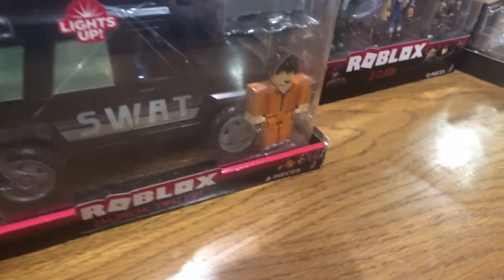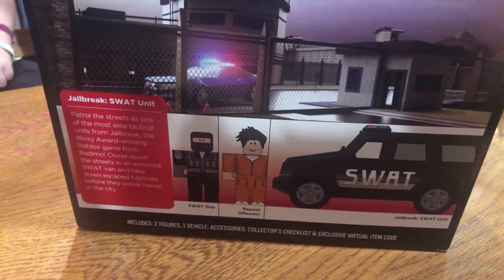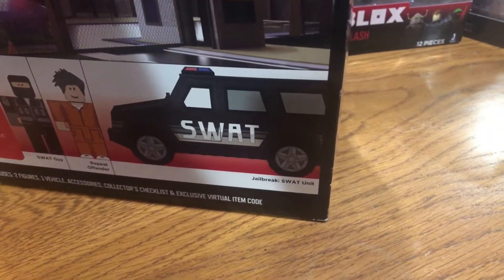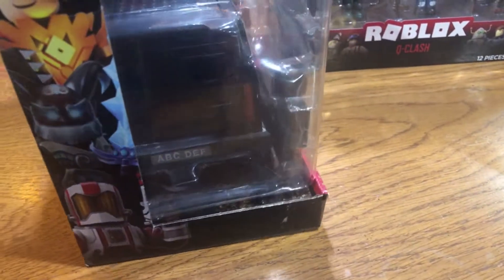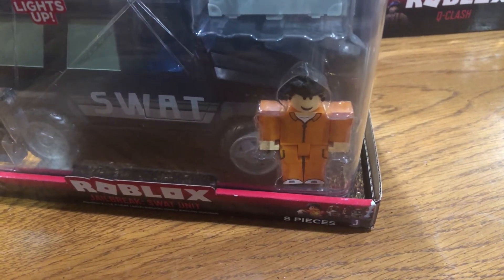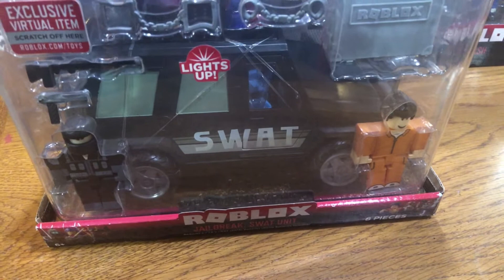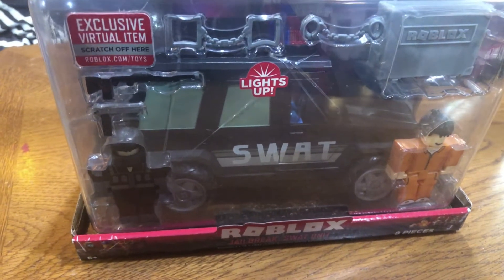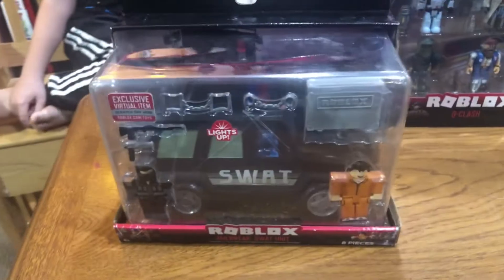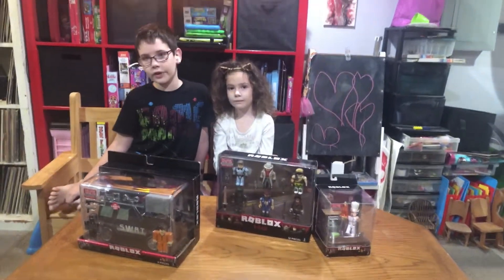The SWAT guy is mostly wearing black with some gray, and you can see a little bit of his face like a ninja. The prisoner is orange with black hair, with his hands and head out. The car actually has flashing lights, which is pretty cool. One of the doors opens, and it has writing on the side that says S-W-A-T — that's why it's called the Jailbreak SWAT unit.